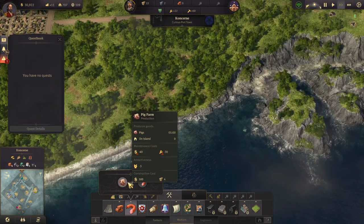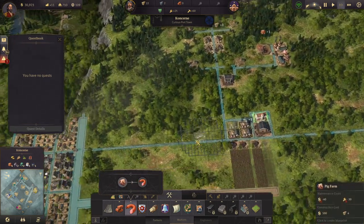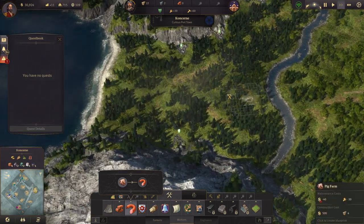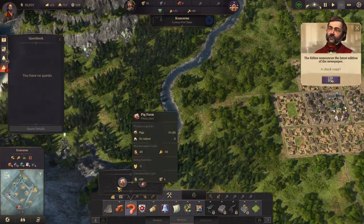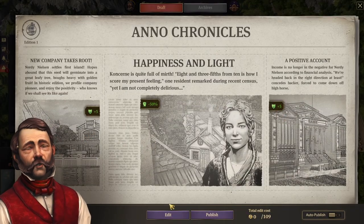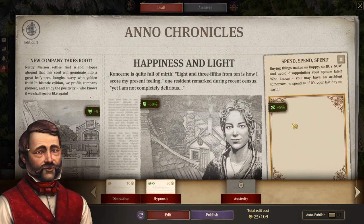Sausages is the next thing. I'd kind of like to build them over here. Check the newspaper — let's edit it because I want money.